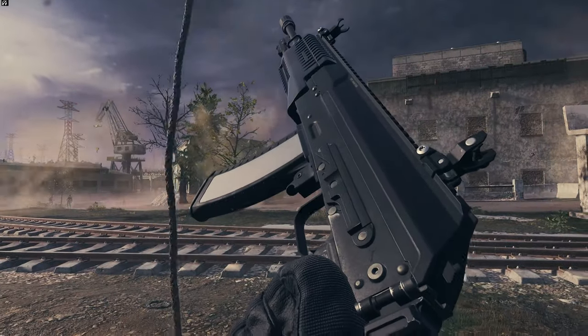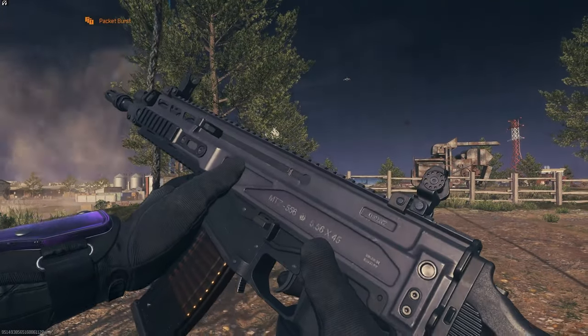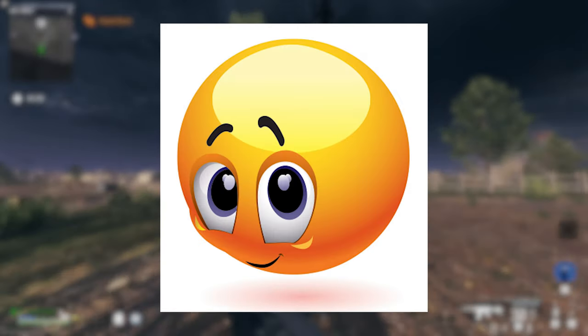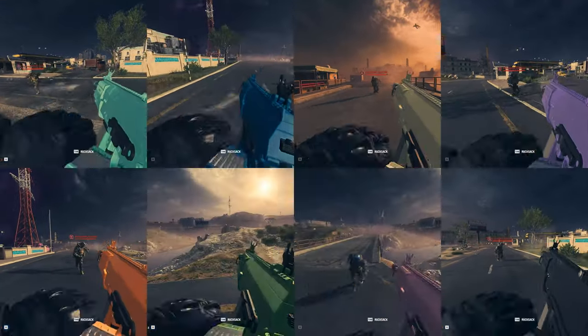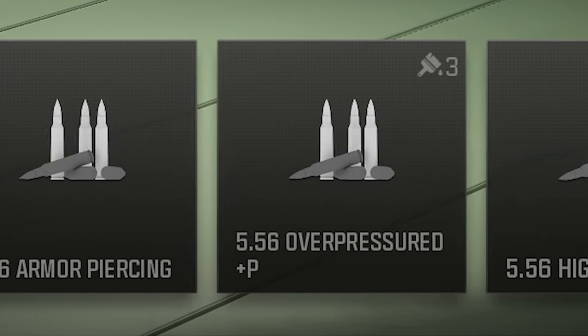There are still a few other ammo types for assault rifles that can't be used with the SVA 545, so instead we'll be using the MTZ 556. And yes, I tested all the other ammo types with the SVA before realizing there were a few extra ones for ARs that the SVA couldn't use.